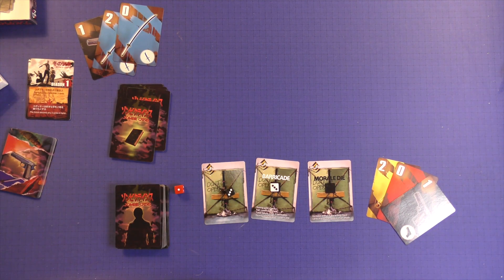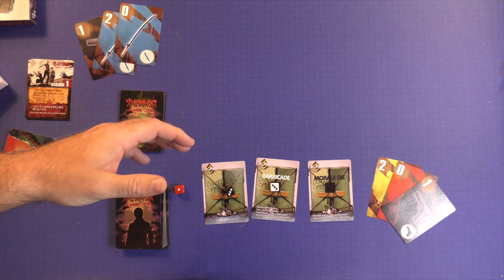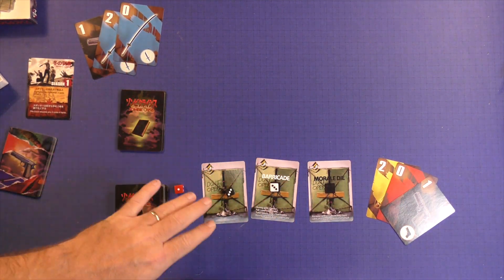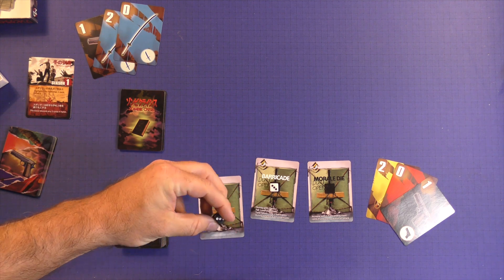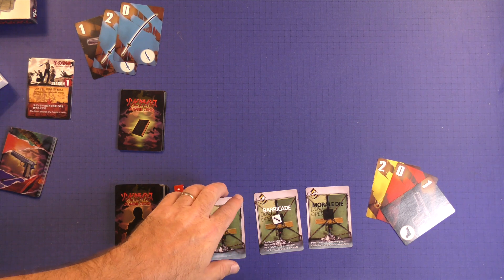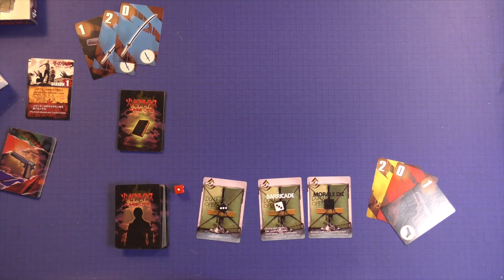If they get through the barricades, I lose. One of the things I have to do to play solo is normally you'd play the cards face down and give out information, but because I'm playing solo, I'm just going to play everything face up. It's not what's intended, but it should make things a little bit easier on me. I'm just here to have a good time.